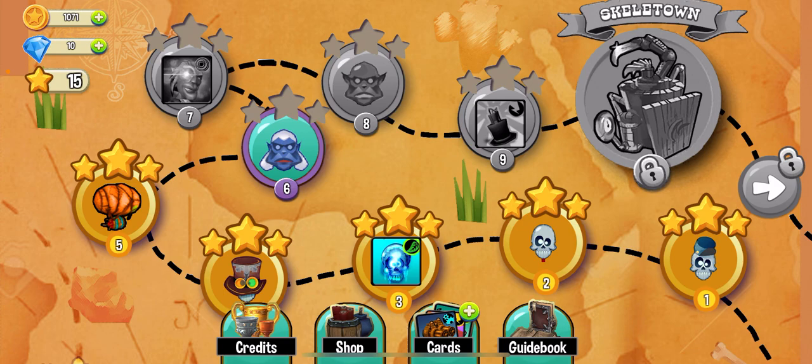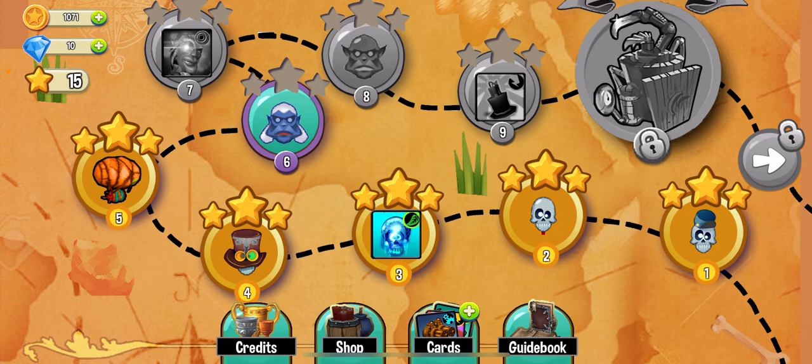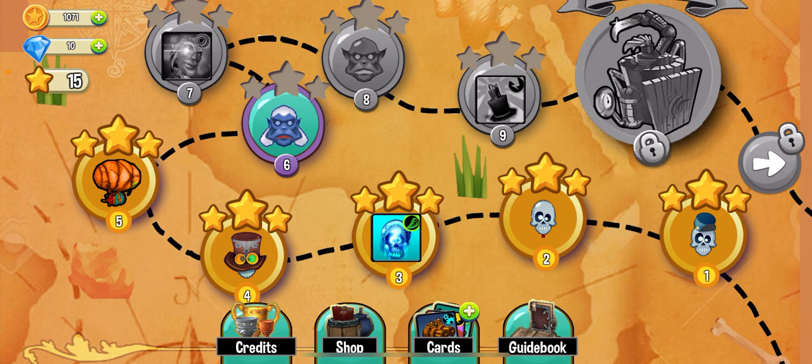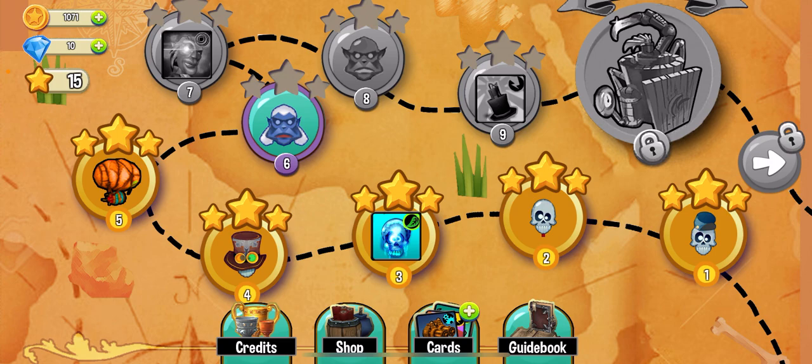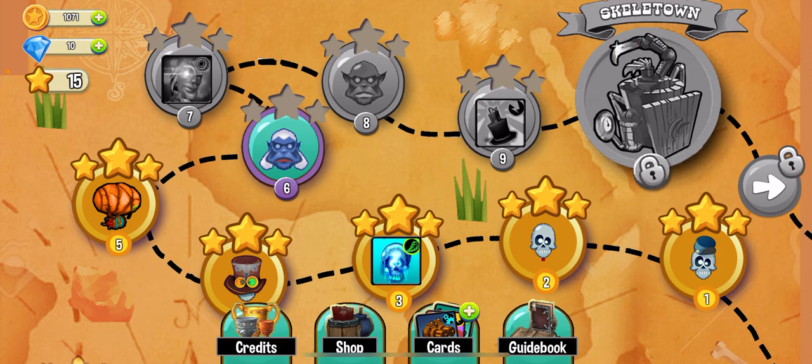Let's start the game — there's a nice start button. The game is designed level by level, which is a very standard approach for tower games. That's actually very good because people can understand how to play just by looking at it. At the bottom we have four things: Credits, Shop, Card, and Guidebook.